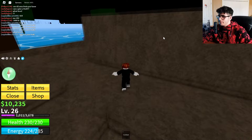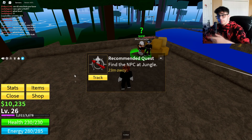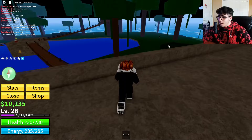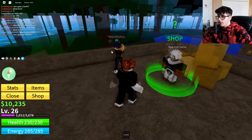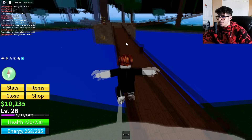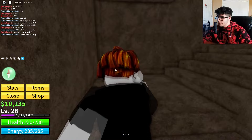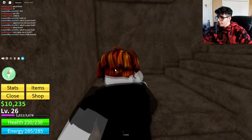That's the main part of the beginner's guide — keep doing quests, use the compass to find your next NPC, and grind until level 50 when you can buy your first fruit from the Black Market dealer. Put stats into fruit in preparation. Keep grinding — it's the only way to get better. Welcome to the game, enjoy the journey, and I'll catch you in the next one.